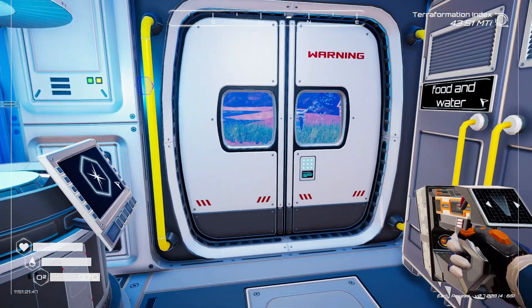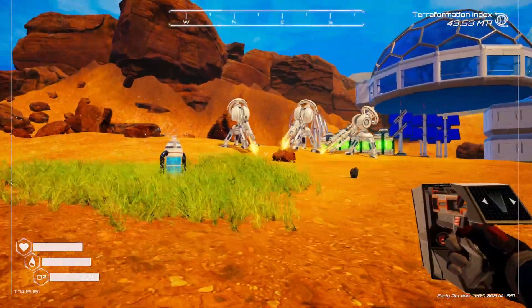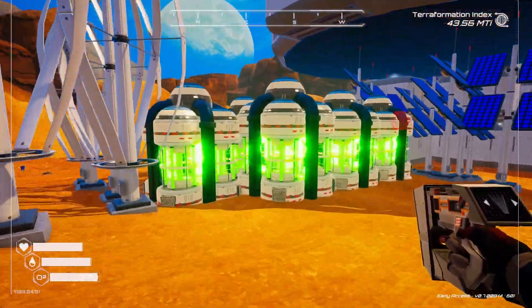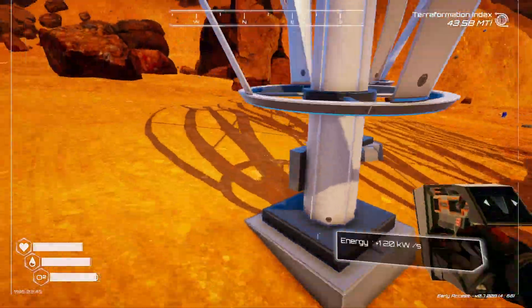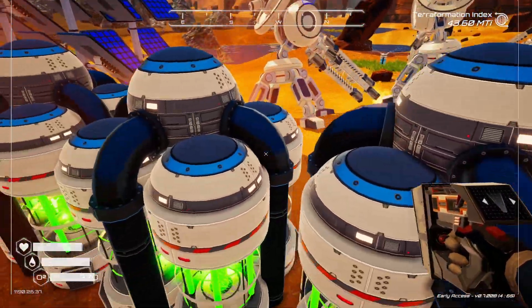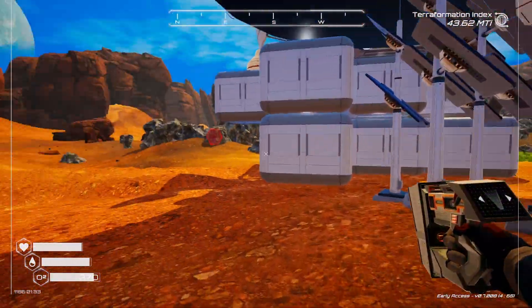So let's go and talk about the base. We'll look at it from the outside first because there's been a few changes. I've got my miners over here, and then I've got my power stations here. I think I've got four... yeah, we've got five. We've gone totally nuclear.